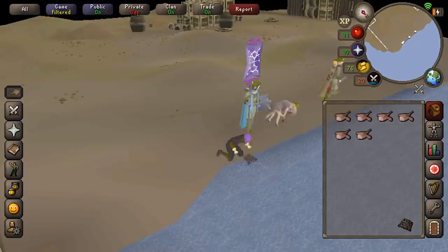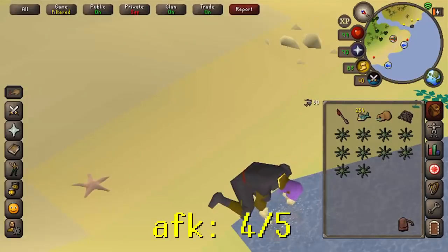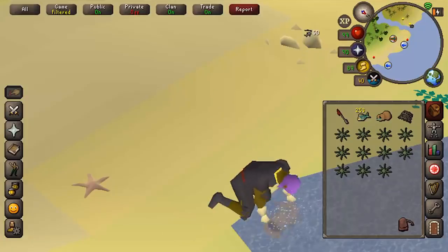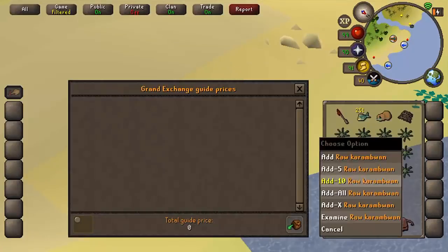Catching raw karambwams requires 65 Fishing, the Tai Bwo Wannai Trio quest, and fairy rings. You can literally AFK a full inventory because the spot hardly ever moves. You make 300K profit per hour and 30K XP per hour too.